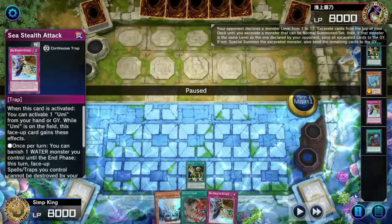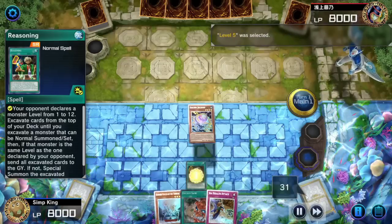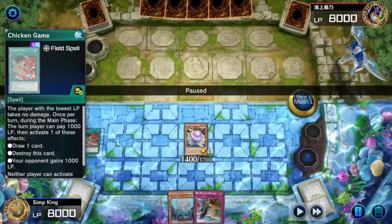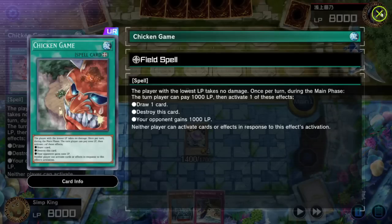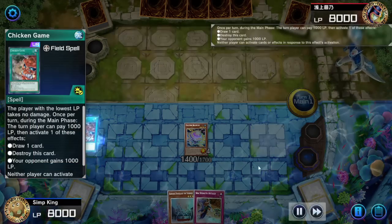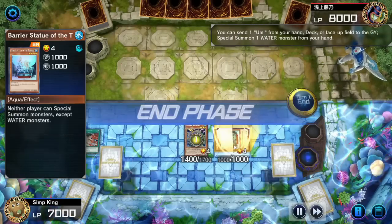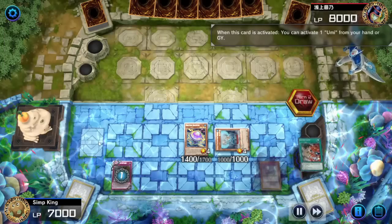Opponent named five — they saw our water field, they knew. Let's activate Reasoning again; opponent names five again, but we hit the Jellyfish. Let's activate Chicken Game — it's probably the best free draw spell in this deck. You don't have to play this; it wasn't in the original tournament list, it's just a good draw spell since I didn't have Triple Tactics Talent. Just draw a free card, and because we're activating Umi we just get rid of the Chicken Game — opponent won't get to draw anything. Let's summon the Barrier Statue with Jellyfish, set Sea Stealth.